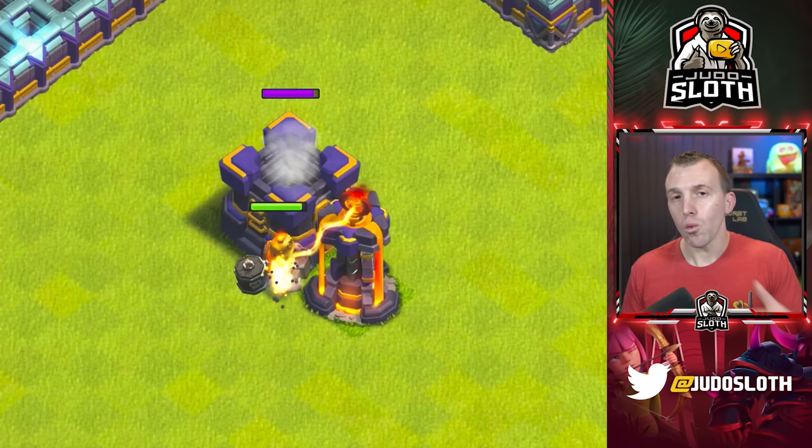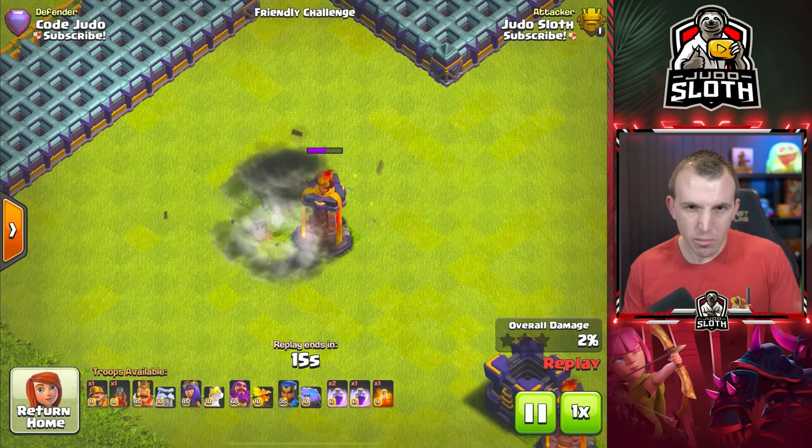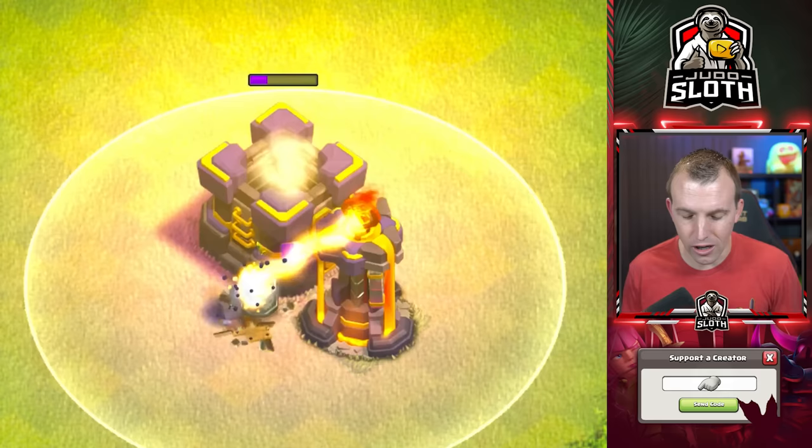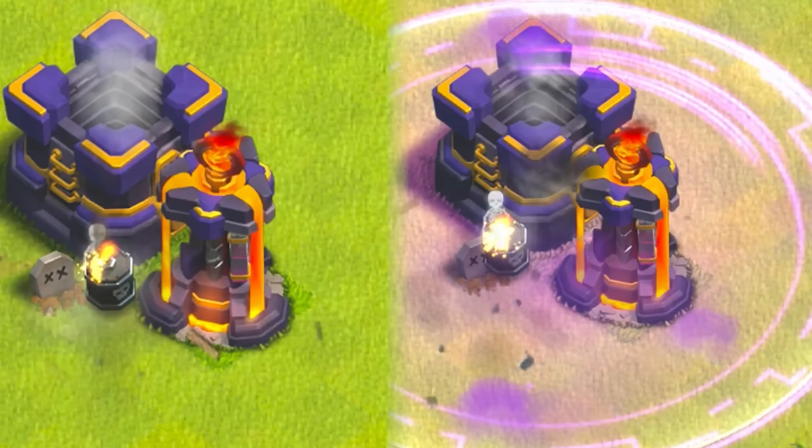One thing I was curious about was whether the Last Blast damage is impacted by a Rage spell, because then we could just blimp a couple of these into the Town Hall and you're good. Doing exactly the same to the bottom Inferno but using a Rage when the miner goes down, you can see that it will not be impacted by the Rage.